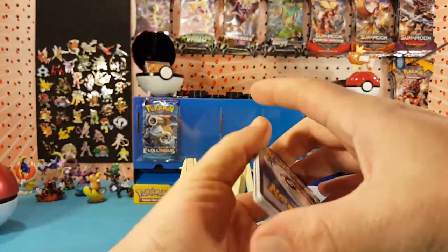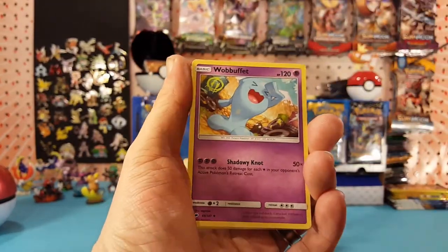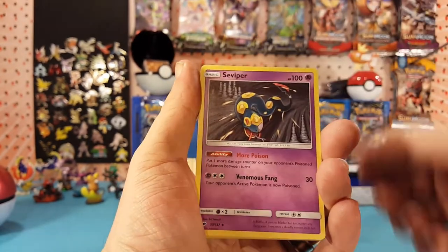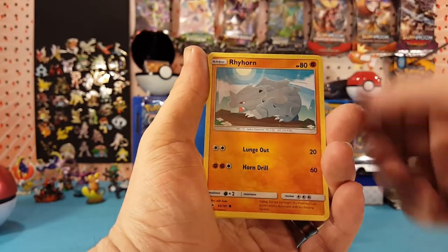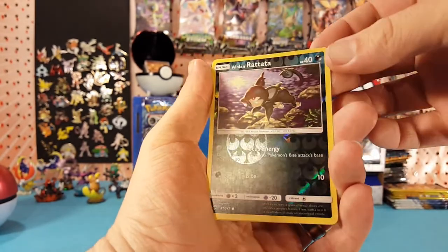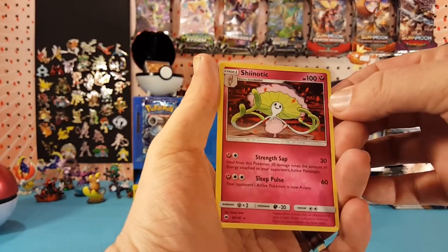Four at the front. We have Fairy Energy, Wobbuffet, Wimpod, Seviper, Porygon, Marill, Hoothoot, Rhyhorn, Ralts. A Alolan Rattata is the reverse and our final rare is a Shiinotic — regular rare.